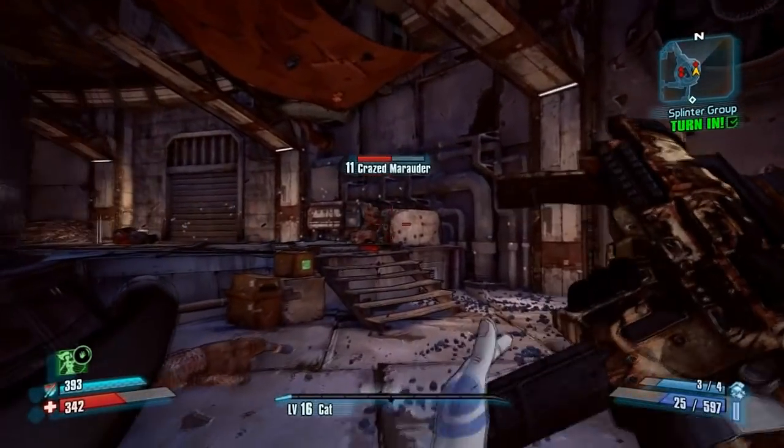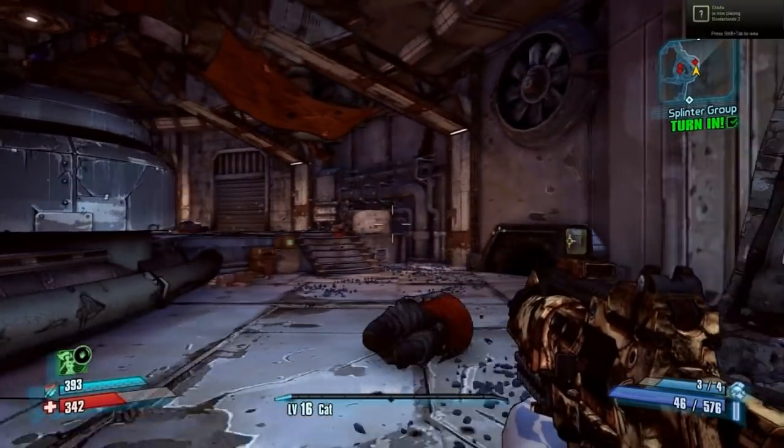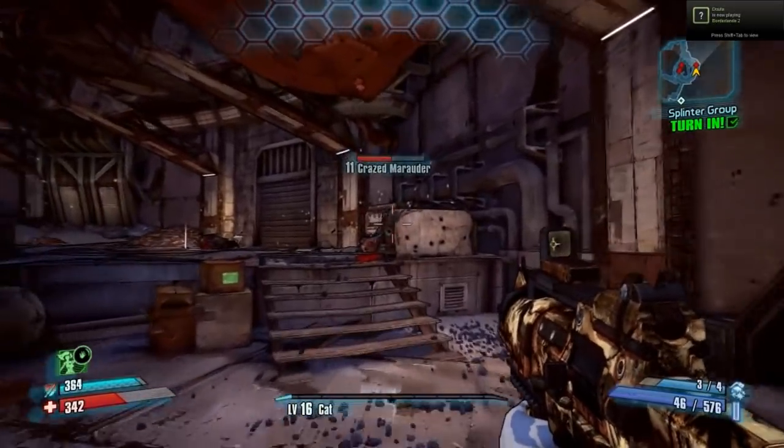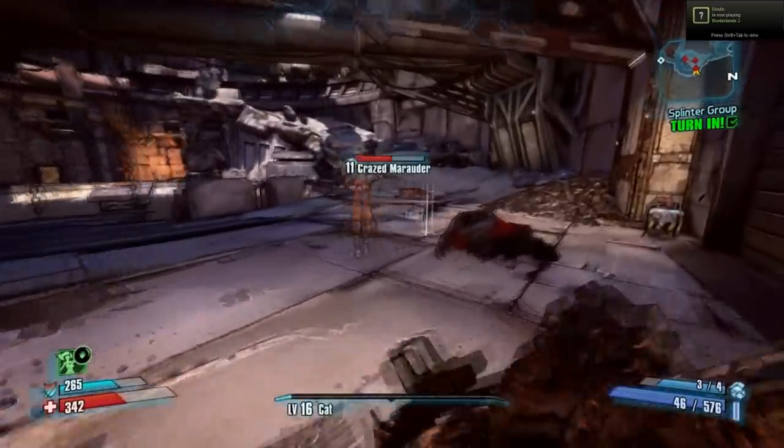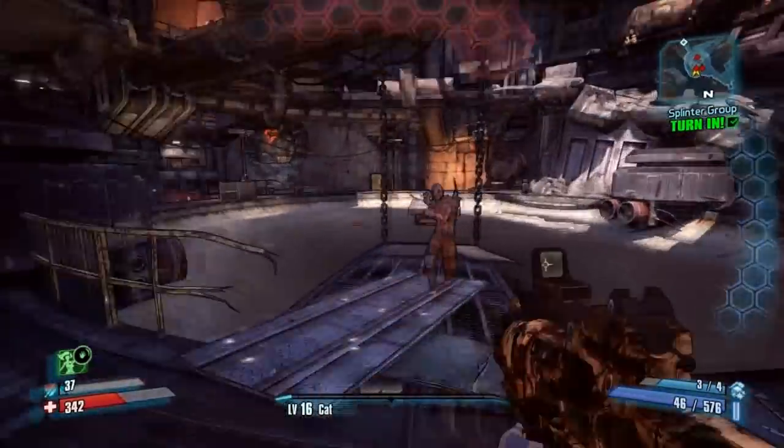Give it a Whirl is the hardest secret to complete — every character will have to go about it in a different way. For Maya, I simply coaxed a bandit into jumping over Satan's suck hole, then I Phaselock him in mid-air, and when it ran out, he fell to his death.